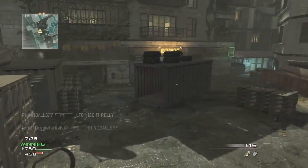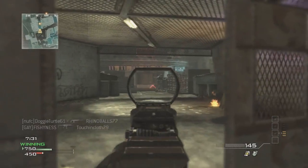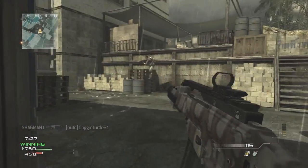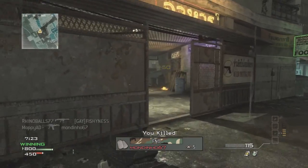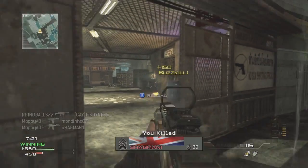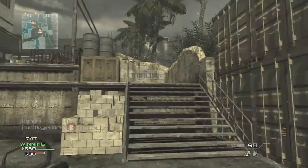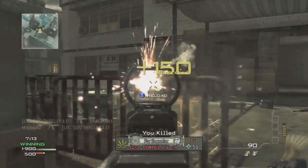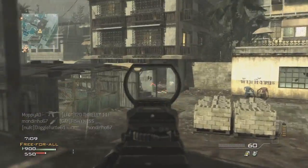My laptop's really laggy so I can't see the gameplay very well, but the spawns are really bad on this game — people just spawn behind you like crazy. I remember in Modern Warfare 2 and Black Ops, I don't think people would spawn that close to you in a free-for-all, but in this game they can literally spawn right next to you if you're not careful.